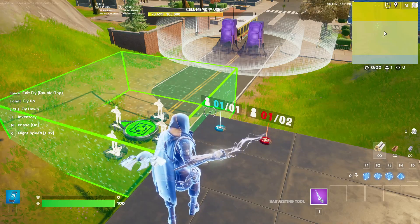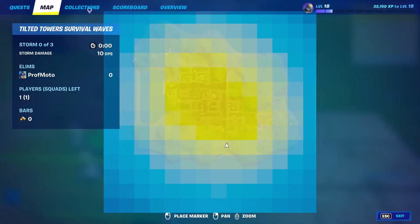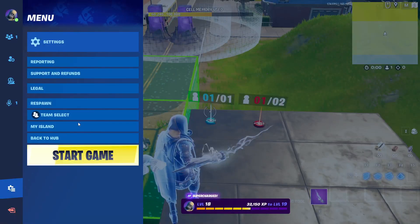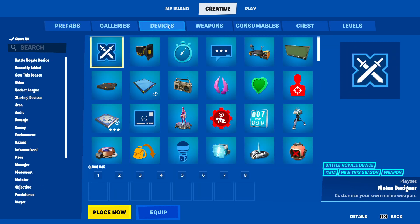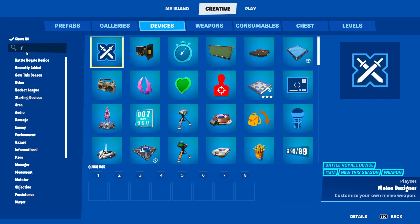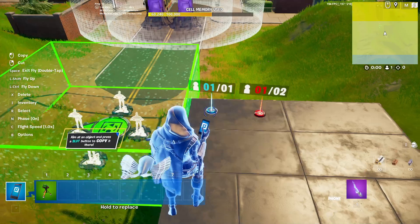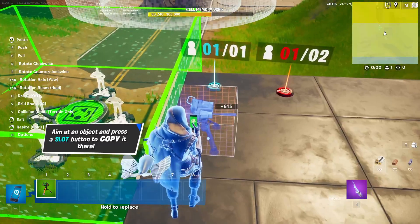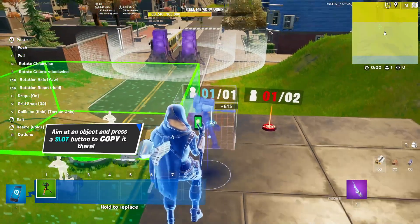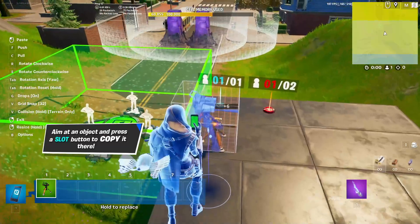If I go into my island to get to the creative tab and go to devices, there is a round settings device. I'm going to place one of those devices here, turn on drops, and place a second one here.